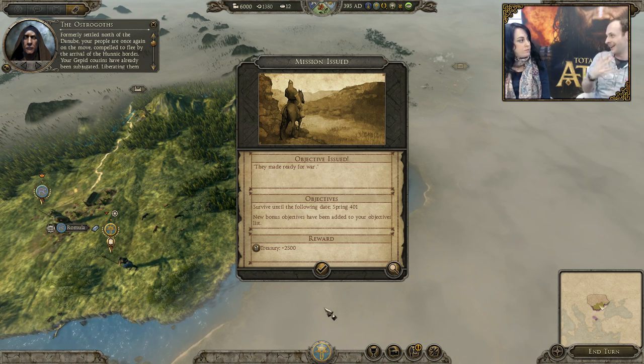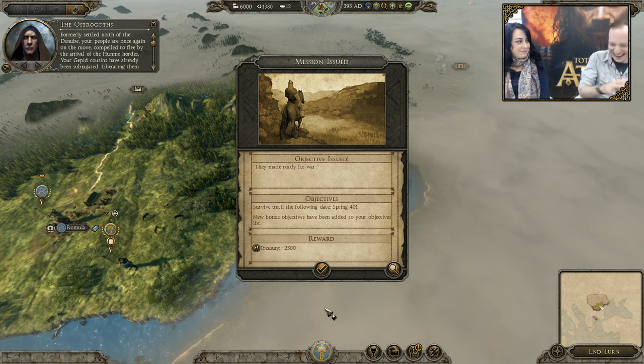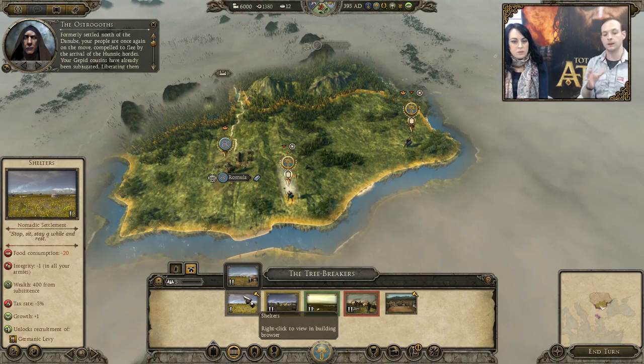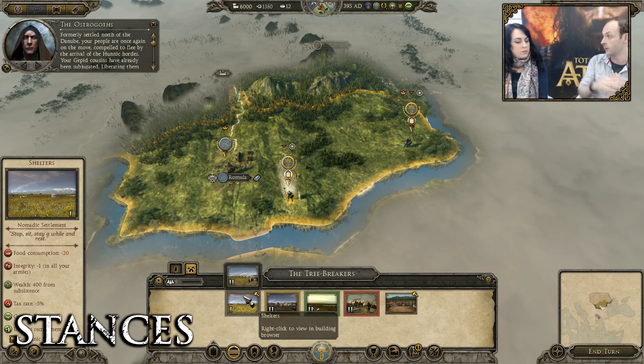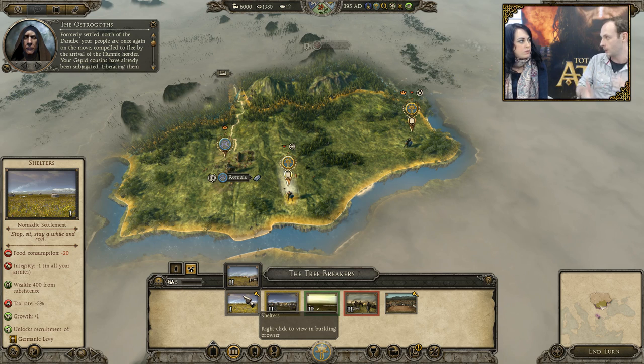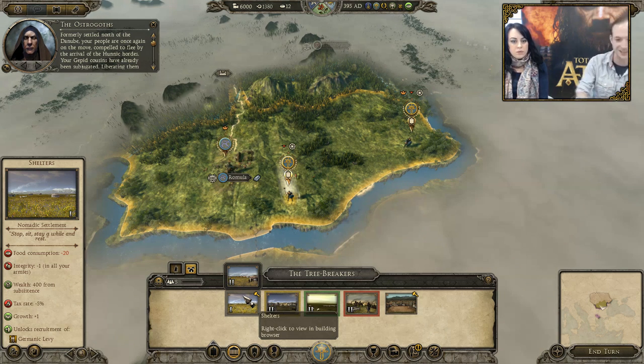Because, like a Hydra, if you cut off the head and destroy one of their forces, they'll still have two more forces left over. So this is the start of Vital Spring 401. The two main stances for a horde are: you're either moving or you're encamped. When you're moving, you don't really get the bonuses of your buildings — they're all packed up and you're carrying them around with you, so they're not giving you any buffs. But when you actually encamp yourself, you start getting those bonuses.